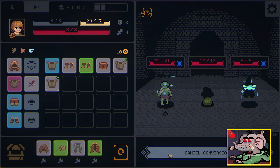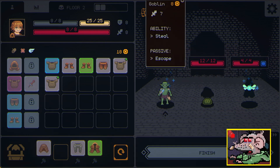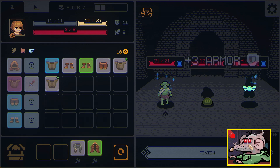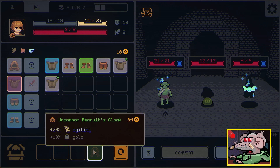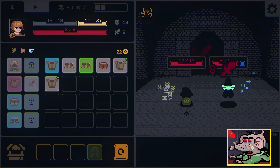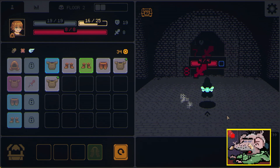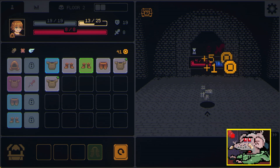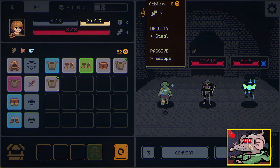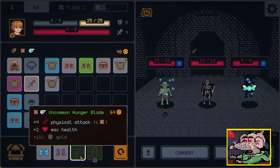Once per battle you can convert. I want more damage. Plus twenty-four base agility seems great. Now we're doing way more damage so I can kill this guy before he steals my gold — that seems to be part of what you need to do. I'm not afraid. What is your power — frozen strike? I don't care, nobody hits me, I'm a dodge caravan. I only do four damage now — re-roll. Uncommon hunger blade — we need this!